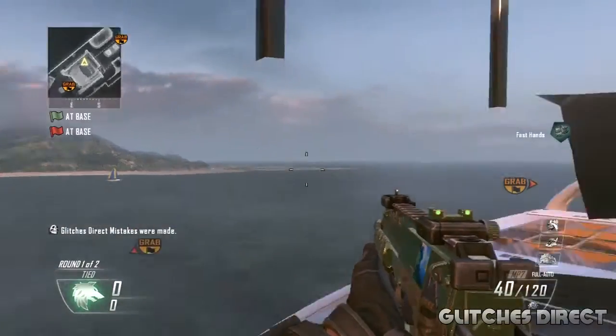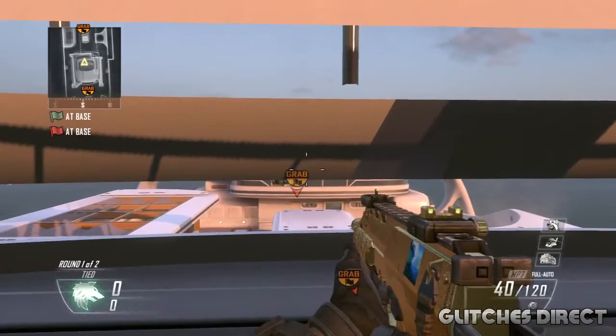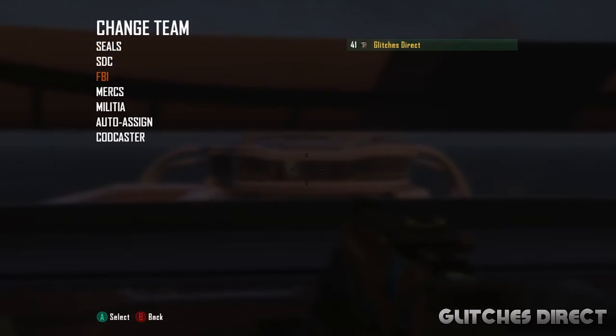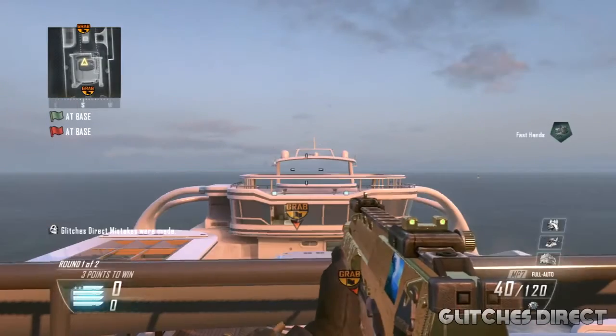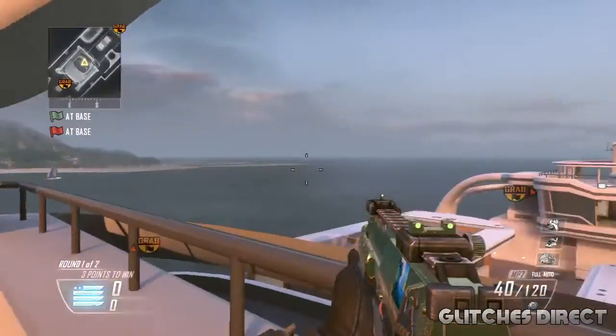Once you've pressed X, pause it and change teams to ISA. Once you change your team to ISA, spawn back in by pressing X. Once you've done that, you're going to need to crouch — if you don't crouch you will die. Then change teams to FBI.